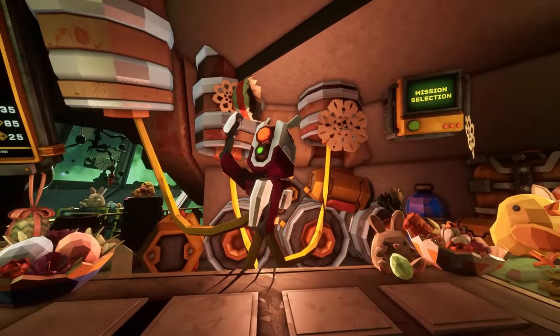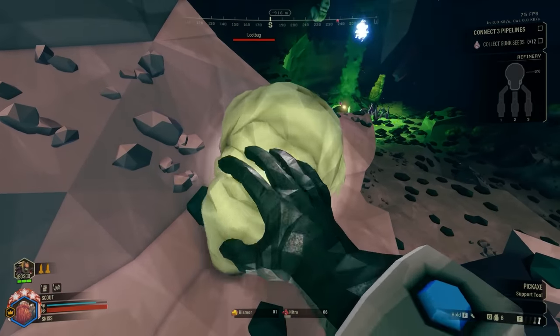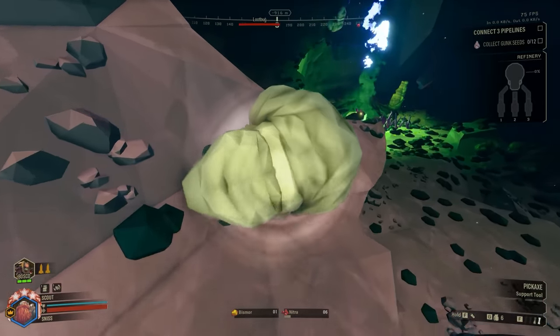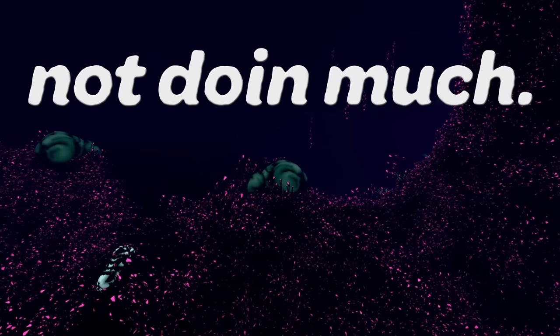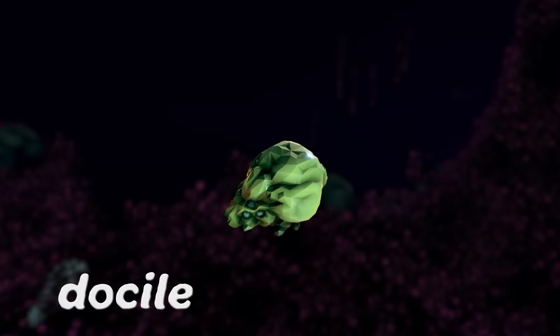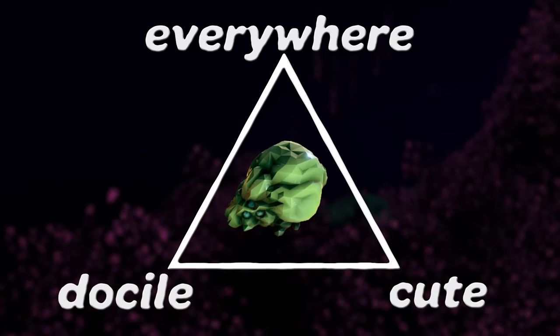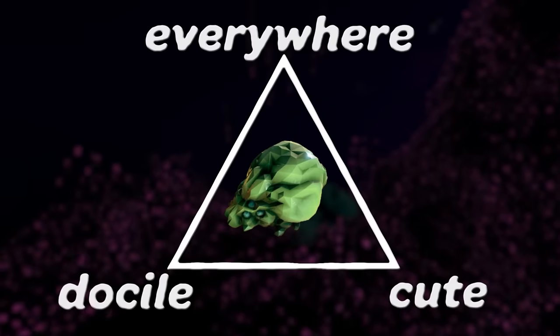Usually rocks are the thing coming out of the dwarves. Since nothing really wants to eat these guys, they're widespread across the whole planet, residing in every nook and cranny they can find — sitting there, not doing much, just eating stuff off the ground. Being docile, cute, and existing everywhere is quite the trifecta of traits, splitting the DRG community like nothing else in the game.